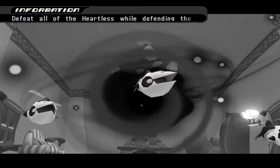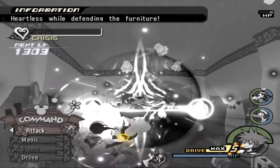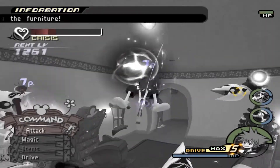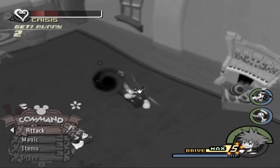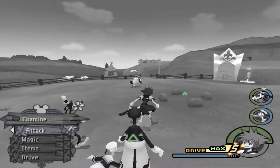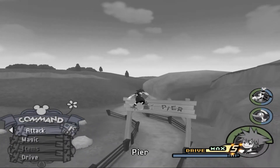We probably should be going into Master Form as much as we can anyway to build up those master points for when we run into an Organization member. Because if we can unlock Final Form we don't need any of the other forms. I'm fairly certain we can unlock Final Form at this point, so maybe we'll be able to do that sometime soon. Can we unlock Final Form without getting it as an item, or do we have to do it in the usual way? Usually Final Form is the only form you don't get as an item. So now we go to the pier again.